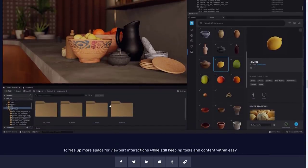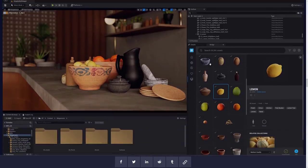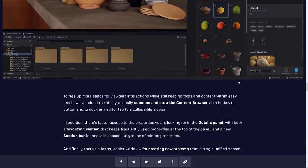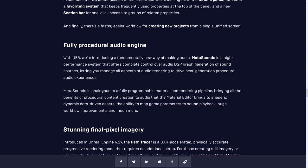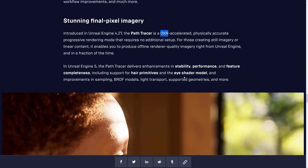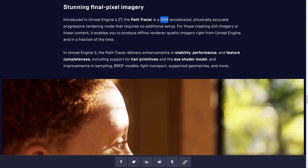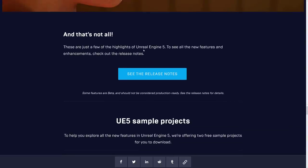There's a nice new content browser — Control or Command+Shift to bring it up — and you can get access to anything at any time. There's a nice streamlined interface, Quixel Bridge integration directly inside Unreal Engine 5, an all-new MetaSounds audio engine with support for procedural audio, and path tracing for DXR support. If you're into ray tracing, there are also improvements to stability, performance, and feature completeness, plus a new hair primitive and new eye shader model.